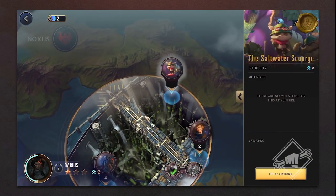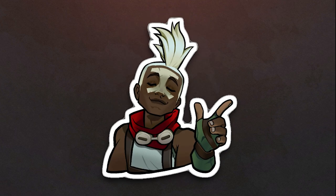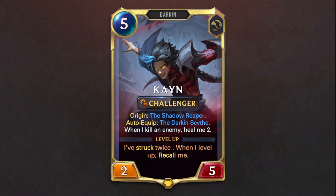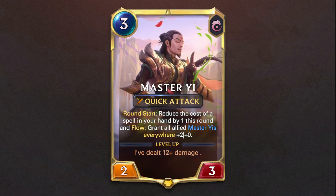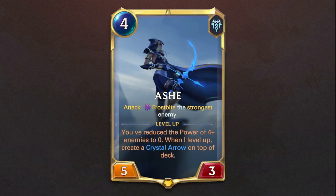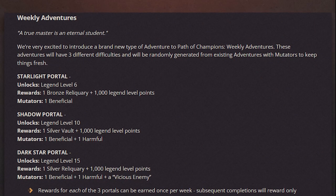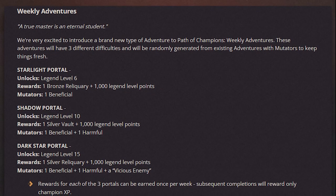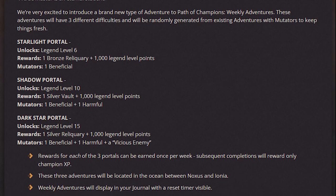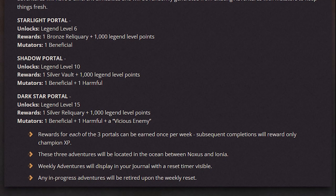The Path of Champions is also receiving a big update. The Shadow Isles is now available, and new champions coming to the mix include Jax, Kain, Ornn, Master Yi, Nora, Veigar, Leona, Diana, and Ash. We're also getting 4 new relics and weekly adventures. These adventures will be randomly generated from existing adventures with mutators to keep things fresh. Rewards from these portals can be earned once per week, and any in-progress adventures will be retired with a weekly reset.